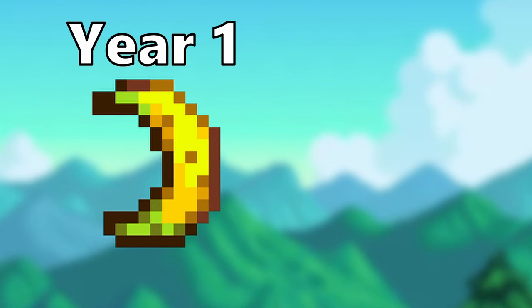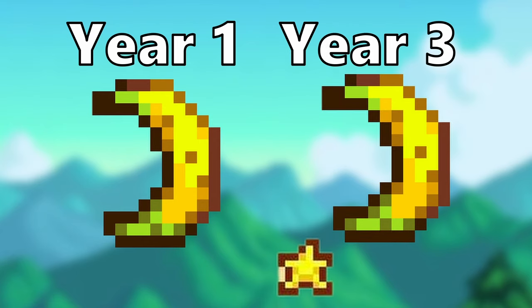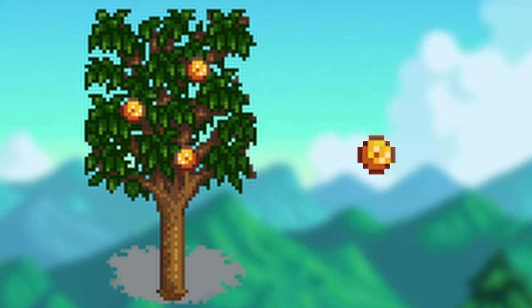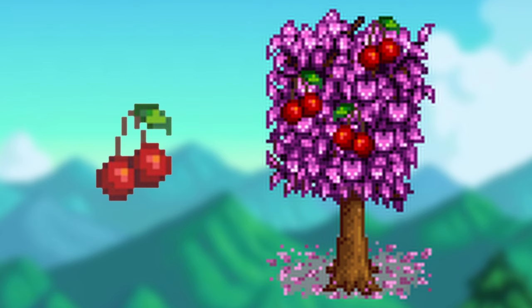Trees will only produce normal quality fruit at first. Each year that the tree has been planted, they will increase in quality. In spring, you can harvest from apricot trees and cherry trees. The apricot tree can be bought for 2,000g and sells for 50g per fruit. The cherry tree can be bought for 3,400g and sells for 80g per fruit.